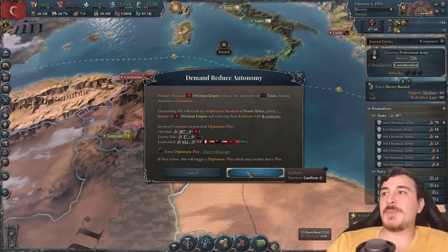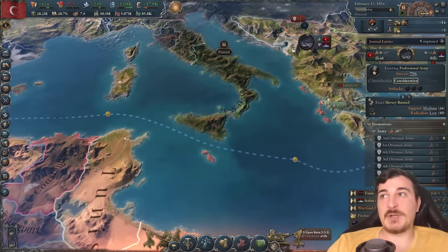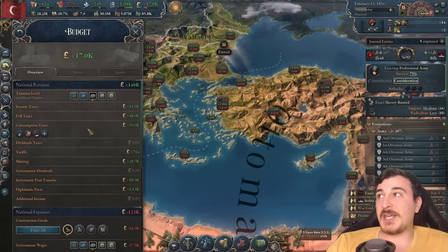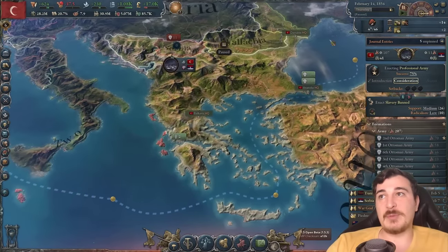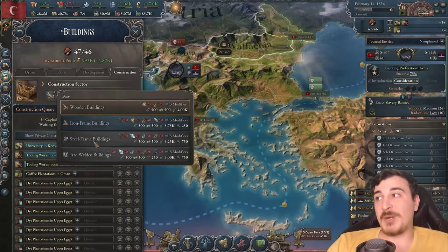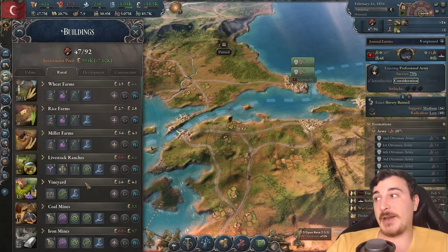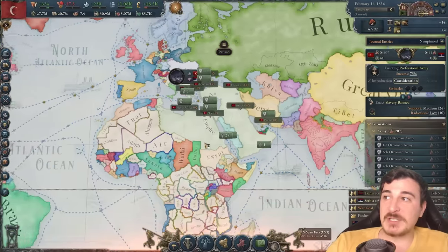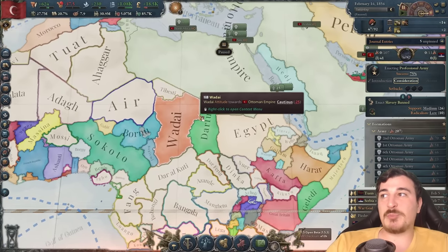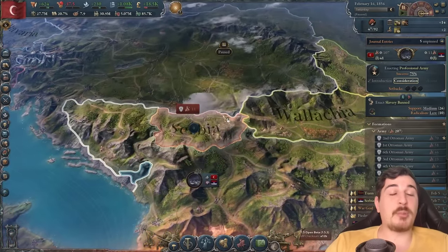I'm also going to start reducing the autonomy of my protectorates in Tunis as well as Serbia, so that eventually I'll be able to make them full puppets and then afterwards annex them too. I did lower my taxes to medium taxation to keep my population a little bit wealthier. I also waited for a while to lower my debt because I had a lot of debt. Now we can go back up and start properly constructing things — I'm going to need to triple my construction efforts. It's time to properly industrialize. We've got most of the lands we want to expand to in the early campaign.